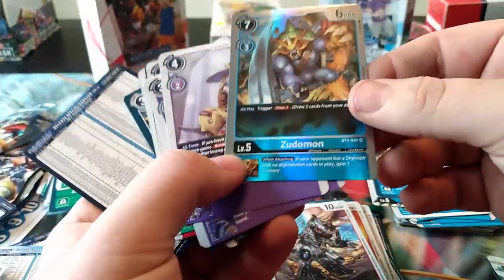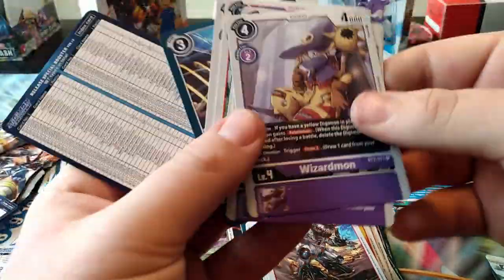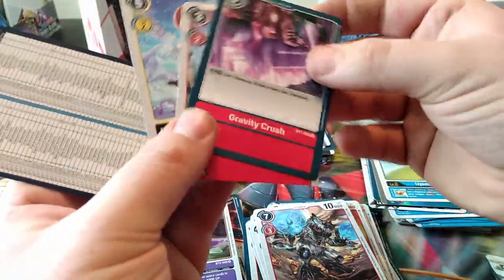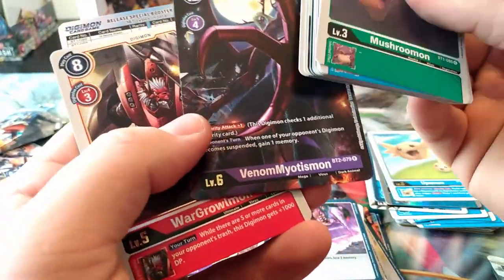Zatamon - I've seen this one before. On trigger you draw two, and whenever you digivolve into anything in this game you also draw a card just as a mechanic, which I think is so awesome. Coming from Pokemon, just having rewards for playing how the game intends and actually evolving into things is great. We got WarGreymon and Venom Matheson - that looks so awesome and that's just a rare.